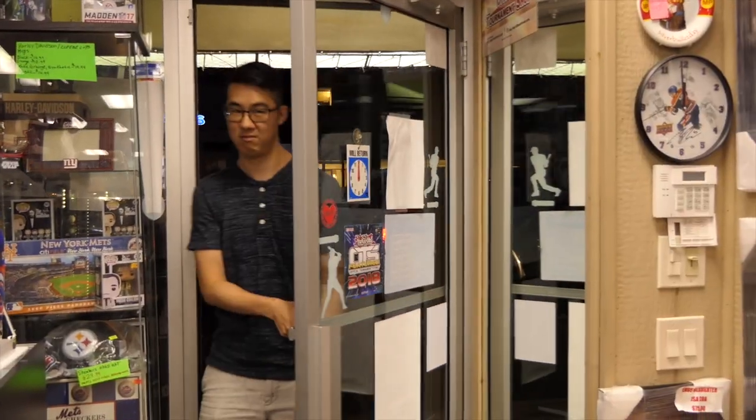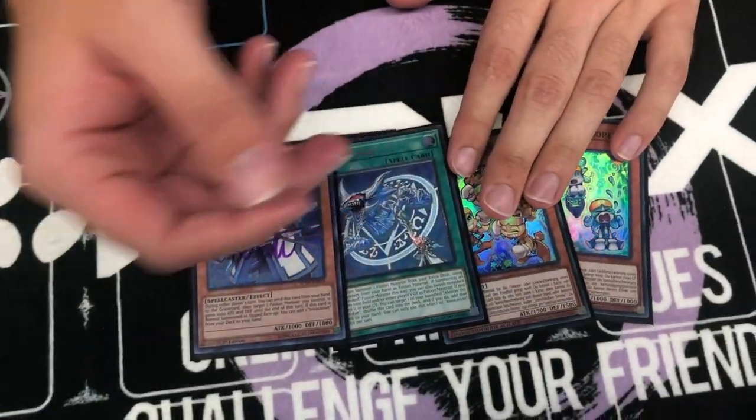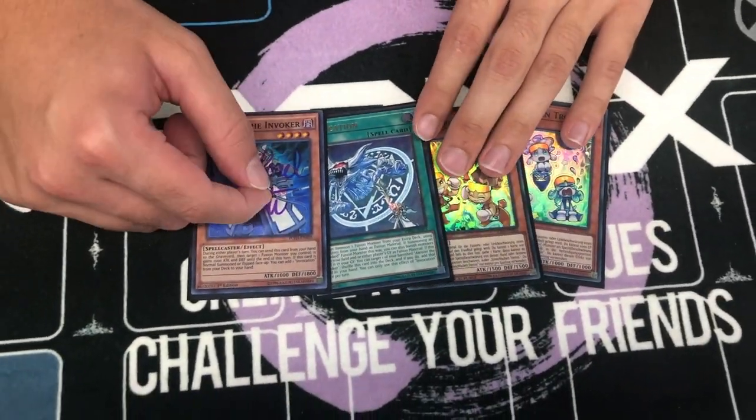I'm back with Henry for Combo Time! So for this combo, you have to open up with Aleister and Invocation, knowing that Aleister is going to get you a second Invocation.